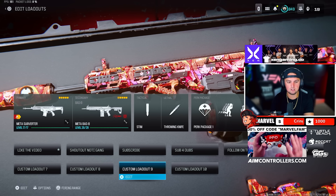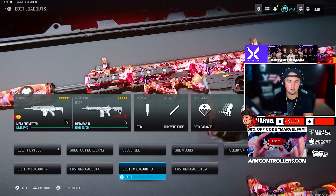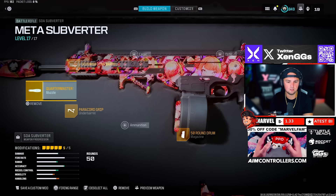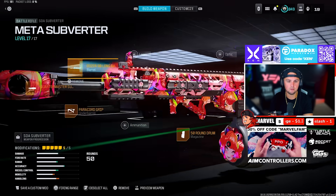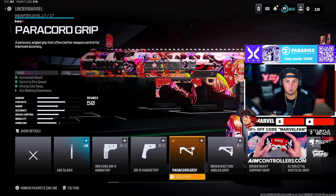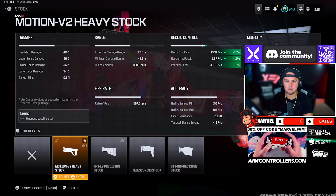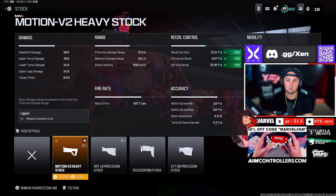Next up we have the SOA Subverter, which did get that buff, and the Bass B, which also got a buff. Don't pair these together — you can mix and match any of these loadouts. For the SOA Subverter, we're using the Quartermaster Suppressor, the ORO-90 Long Barrel, Paracord Grip, 50 Round Drum, and the Motion V2 Heavy Stock. This gives it a ton of recoil control.